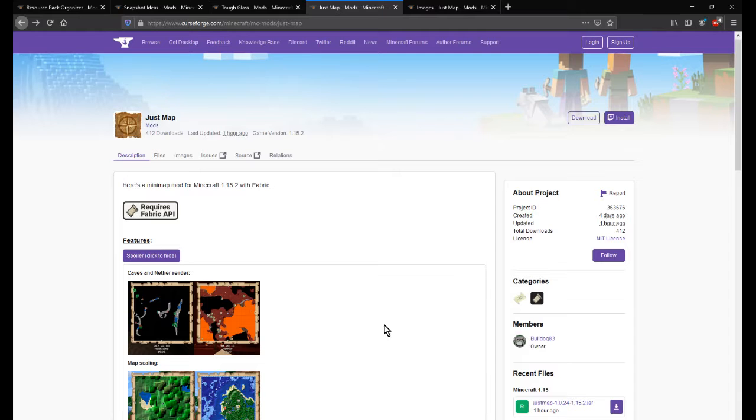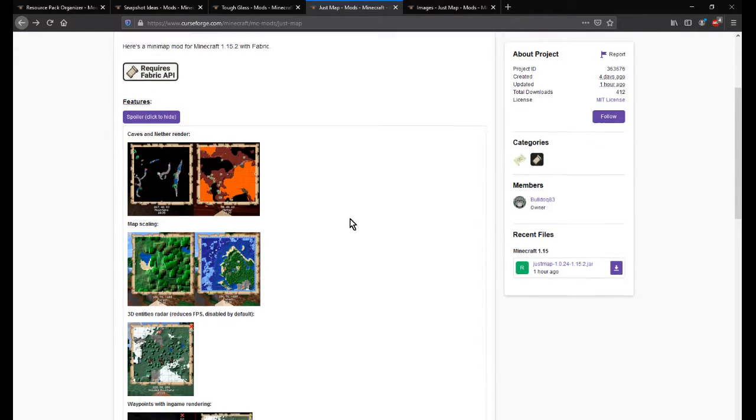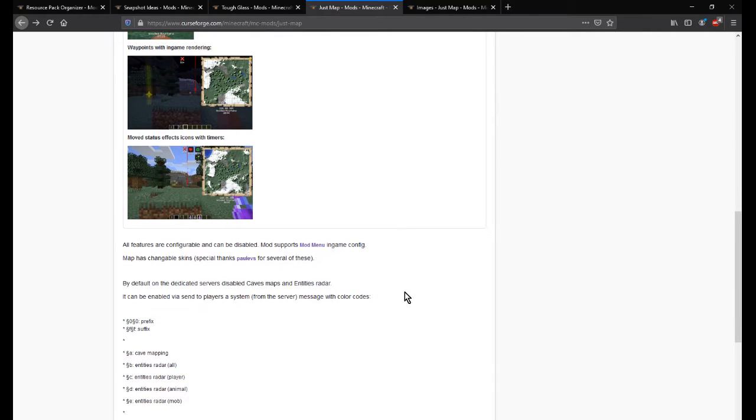Hello everyone, and welcome to another Fabric Mod Overview, this time on JustMap — a mini-map mod for Fabric 1.15.2 that adds a bunch of different features, from rendering caves in the nether, to map scaling, to 3D entity radars, to waypoints and in-game rendering, with status effect icons with timers being pushed to the side so they don't cover up the map. There's a bunch of other things as well.